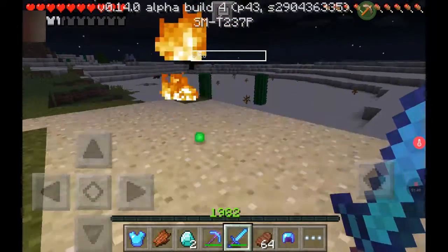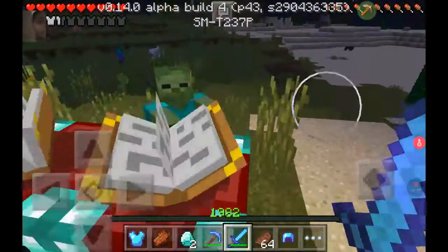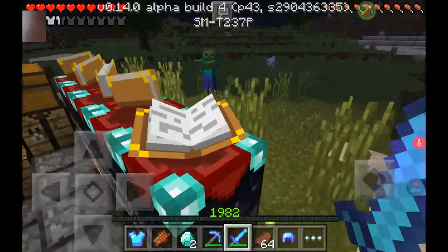I have the sword — this sword is all good. I put the health bar mod on so you can see how much health. Are you freaking kidding me? This is annoying me right now. Why don't I use my bow?